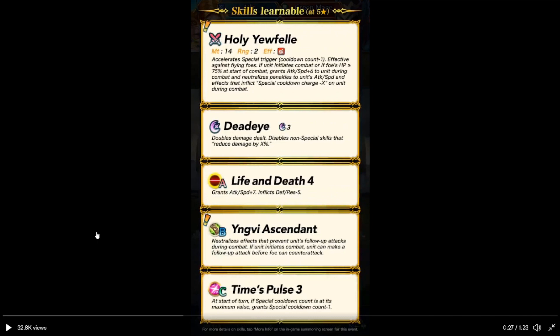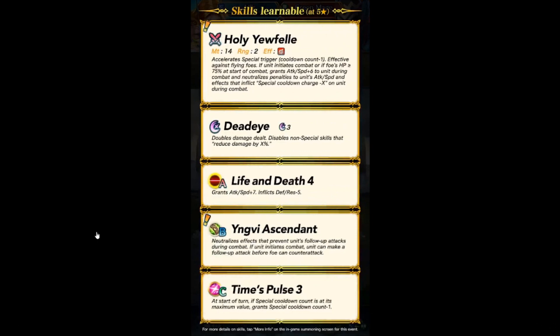Yulglev Ascendant — I probably got the name wrong. Neutralize defense that prevents you from making a follow-up attack during combat. On her initiative in combat, she can make a follow-up attack before the foe's counter. This is exclusive because it's got a white border. And, 10 plus 3 at the start of turn — if special cooldown is at its maximum value, cooldown gets minus 1. It's a pretty good unit.